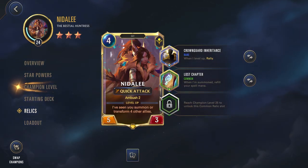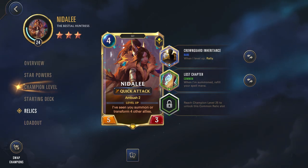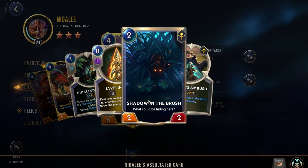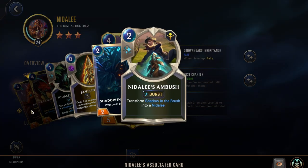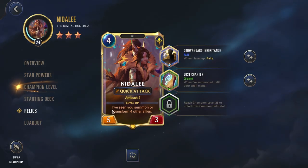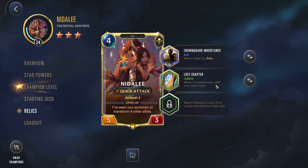Taking a look at Relics now — for the common relic, the best one to pick in essentially every situation is Lost Chapter: when summoned, refill your Spell Mana. I would actually keep using this until you hit around level 13 or 15, where you can then have a rare and a common. I wouldn't even swap this out for a rare once you're able to do that — it's just so strong. The reason: you can play Nidalee turn one for that 2-cost bush. You play it as Shadow in the Brush, your Lost Chapter goes off, refilling your Spell Mana, and you can immediately play her Ambush to summon her onto the board round one.